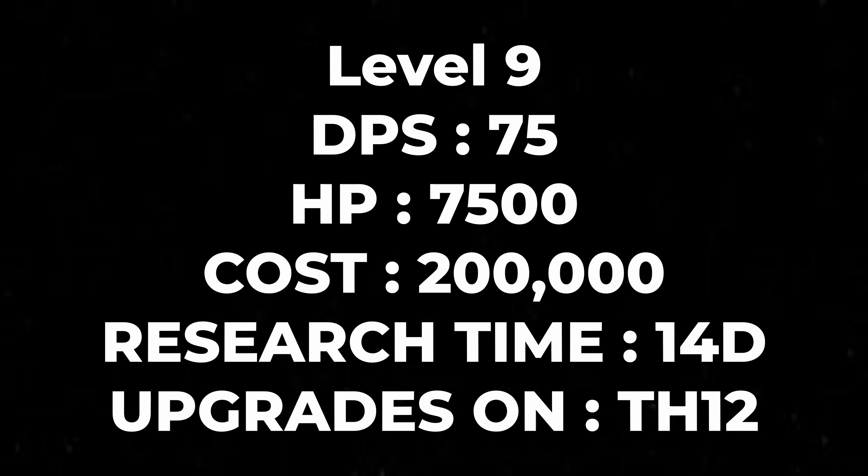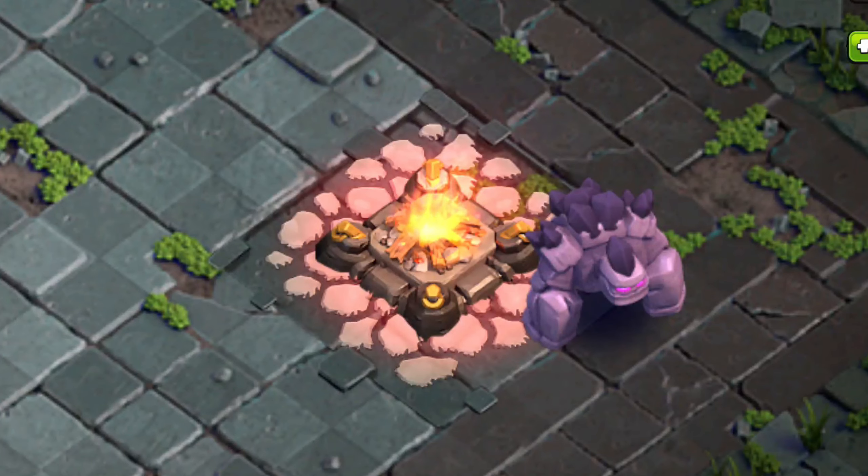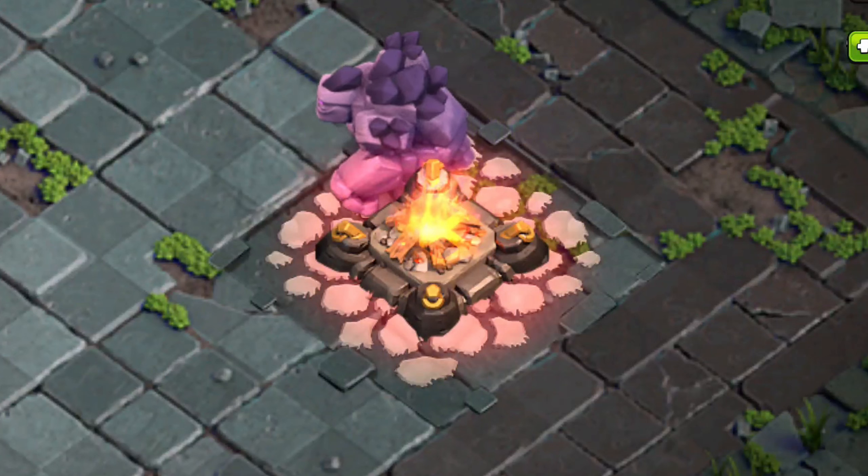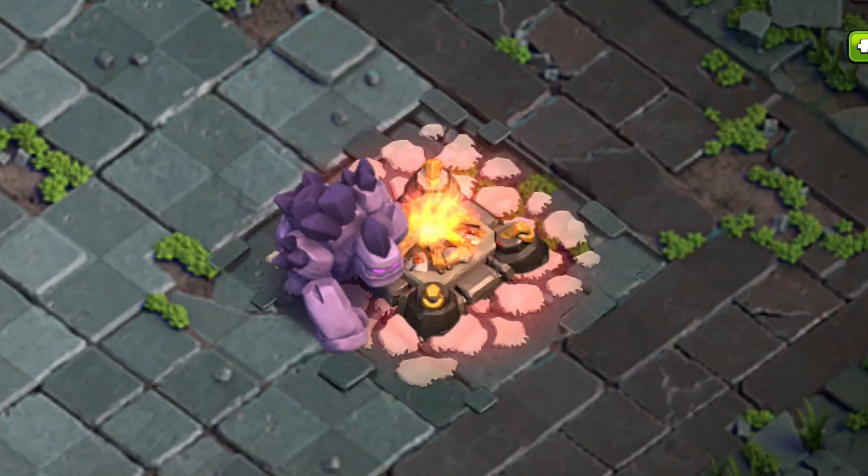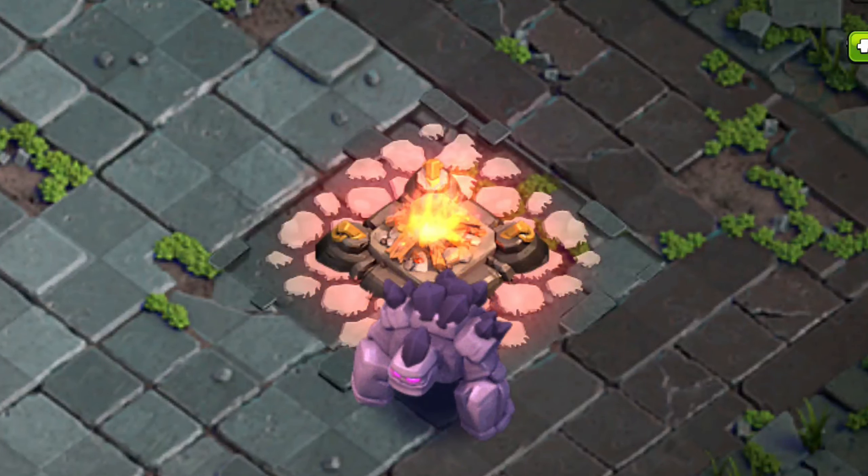Here are the stats for the level nine golem and here is how it looks — coming back to a purplish shade of crystals, a very dark shade of purple. I feel like the developers were going through a midlife crisis while designing the levels of the golem, because it keeps changing very drastically in my opinion.